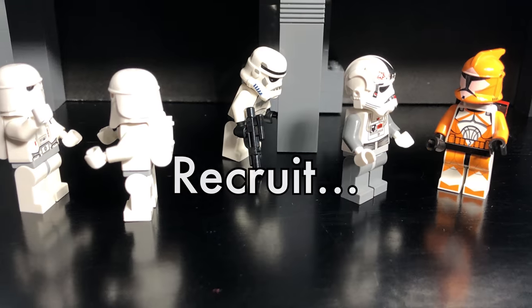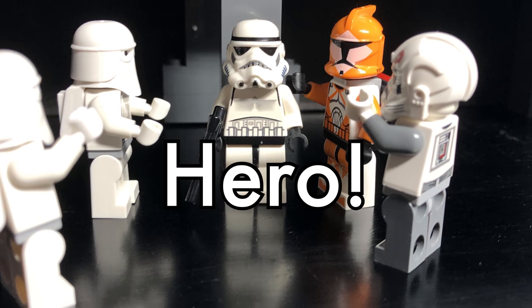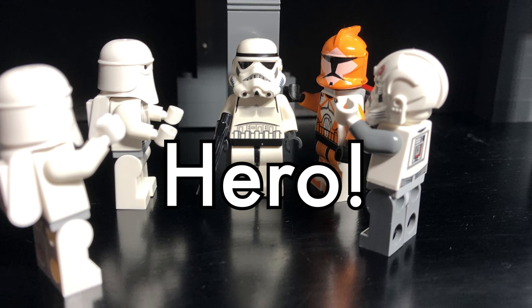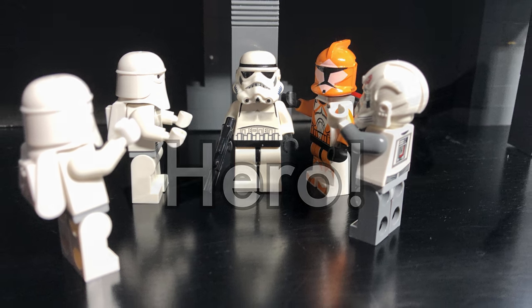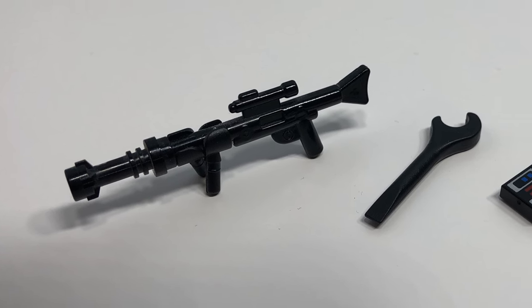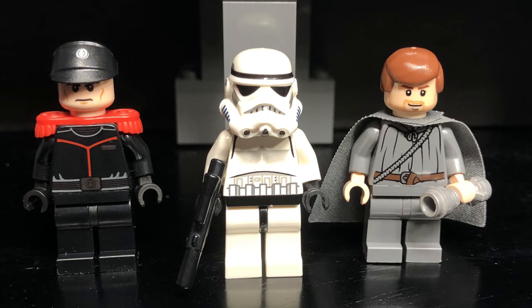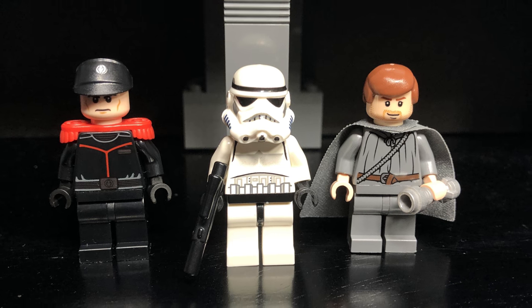My main tip with recruits is to simply replace them as soon as you can. One suggestion: if they haven't actually died in combat, use the same figure even if it doesn't quite look the part of their new job. For narrative purposes, this can represent the recruit finding their place in your squad. I especially like doing this based on something memorable the recruit did — like upgrading them to a sniper if they landed a critical shot, or making them a case cracker or code breaker if they happen to unlock a loot token. This creates a little bit of an attachment to the character and adds to the overall story of your crew.